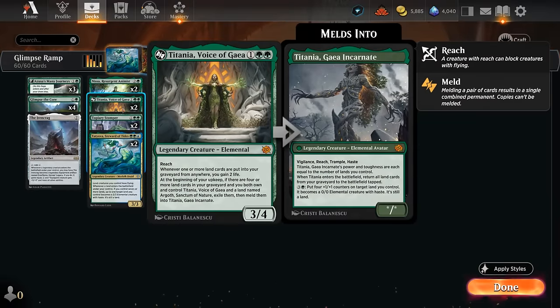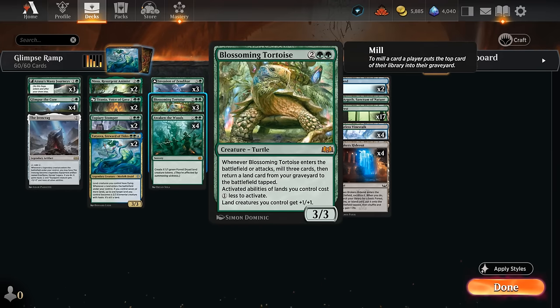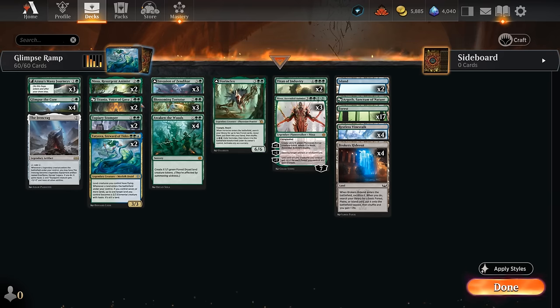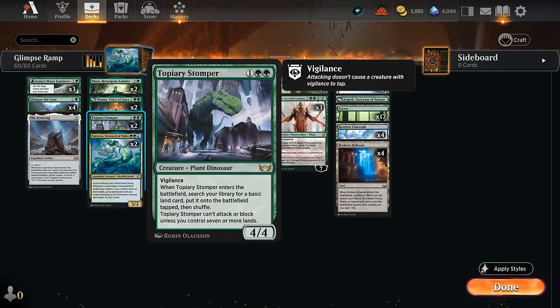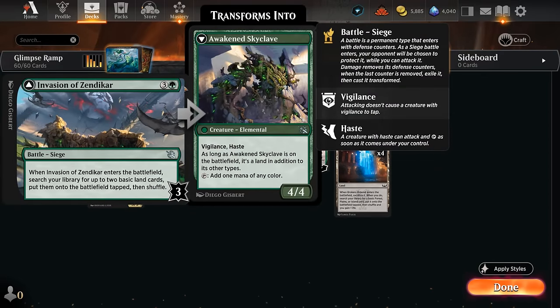Occasionally we can meld Titania with our one copy of Argoth into Titania and Gaia Incarnate. Not super likely to come up, but it helps that Tortoise is milling additional lands into the graveyard to meet the requirement, and if we mill Argoth we can also put that on the battlefield to meld the two. Topiary Stomper is another nice three-drop finding an extra basic to put on the battlefield tapped, and if we have seven or more lands in play Stomper can start attacking and blocking as a 4/4 with Vigilance.